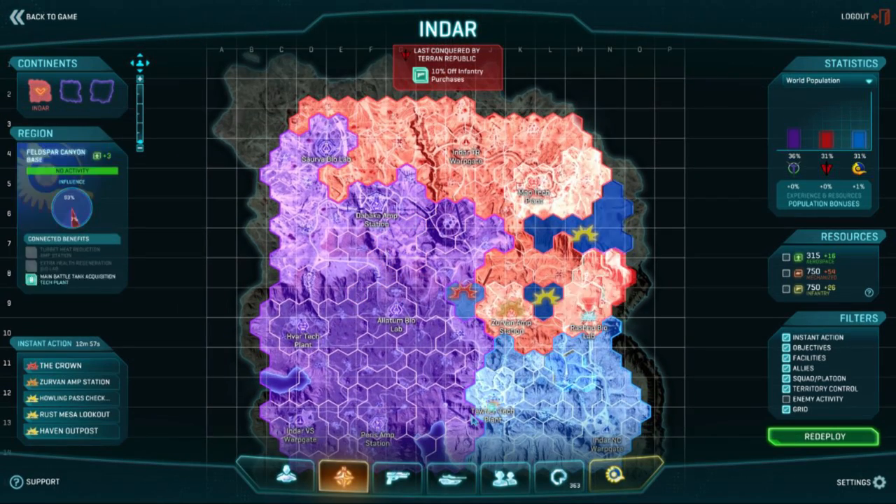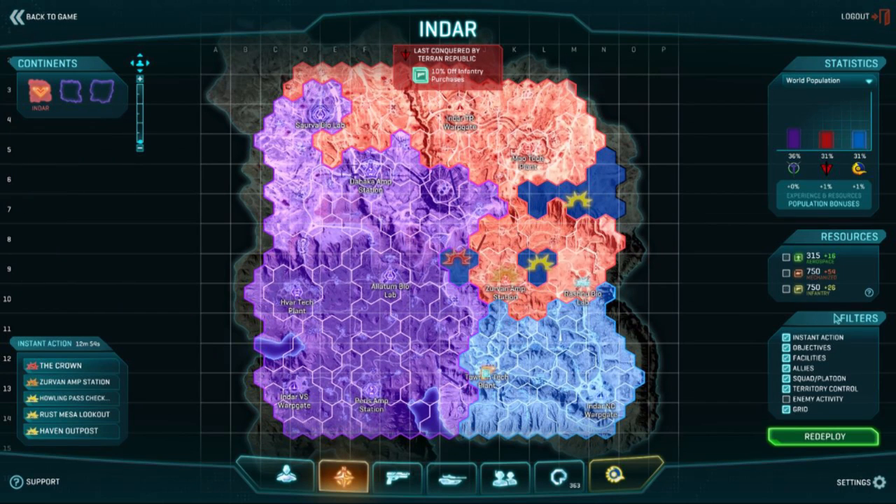To start off, the map is broken up into hexes. Along the right here you can turn off a number of different options, like instant action, which shows you where you can drop in if you have the drop-in meter timer up. Right now I just dropped in so I have 15 minutes total left — it's 15 minutes in between each instant action drop, and I've done it two and a half minutes ago. So you can drop at any of these locations.